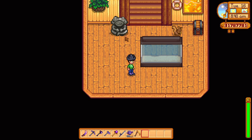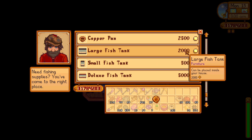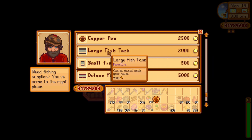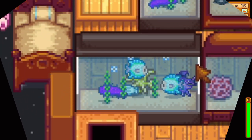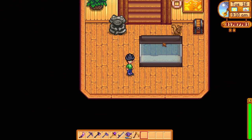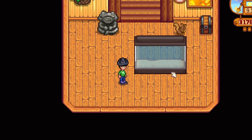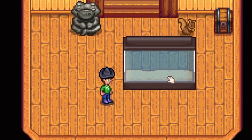The next aquarium is a bigger version of the one we saw before, and you can also acquire this one from Willy's shop. This one is double the size and it can hold more fish — specifically three fish and more decorations. These two aquariums are unlocked with the 1.5 update, so you don't need to do anything special to get them. You can use both the big and small in combination because they have a similar design and go well next to each other.